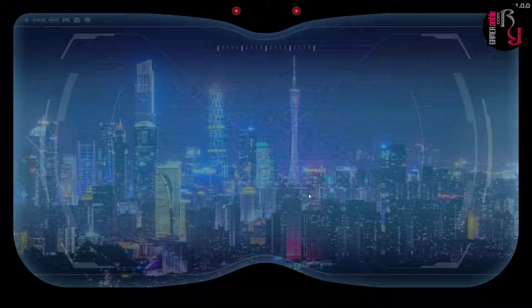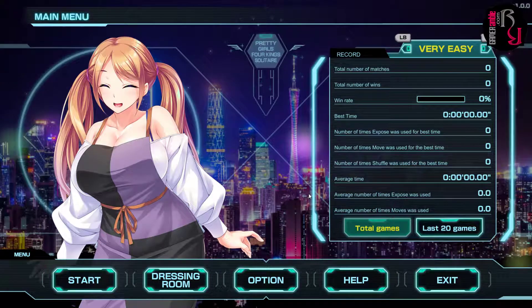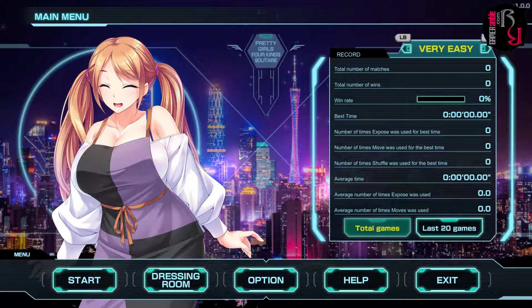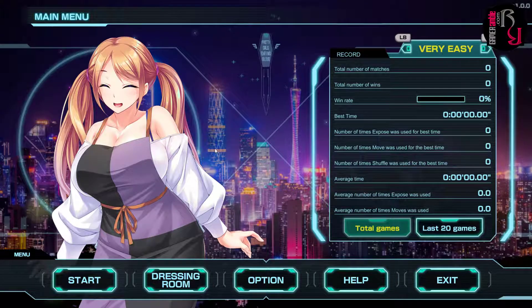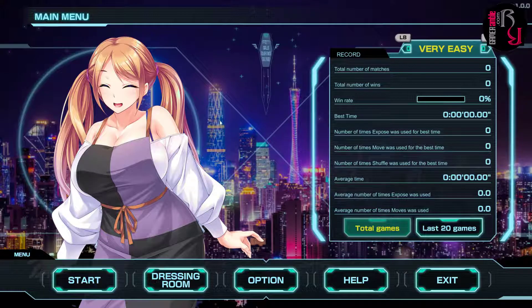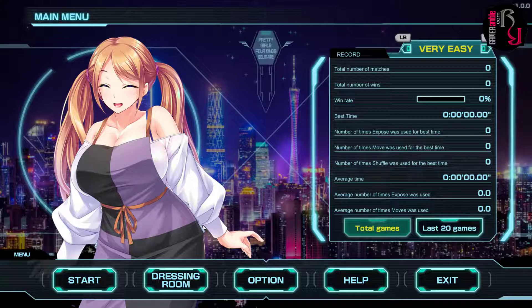Apparently you have to clear the game by placing all the cards on the table in the specified order. The characters are all voiced, and this time there will be 8 characters in the game. It's actually the 15th Pretty Girls game, so if you're a fan of the series you should know what to expect. Check out some of our previous videos featuring these games — we've covered a few of them.